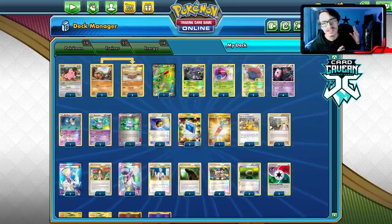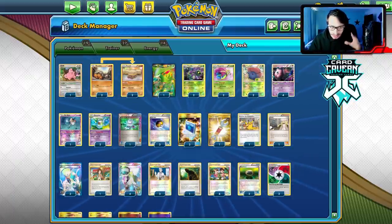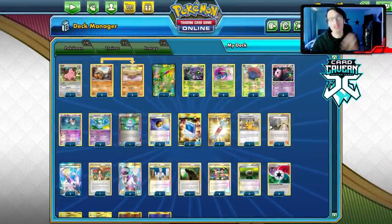Welcome back to your boy PDC Joe at Legacy Video guys. Today's legacy video is going to be on a very crazy, broken, filthy deck — Crustle the Invincible. The Crustle-Reuniclus-Vileplume-Superior deck is ridiculously strong.